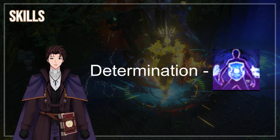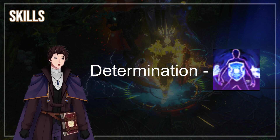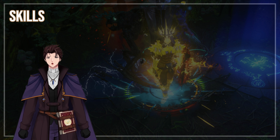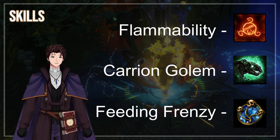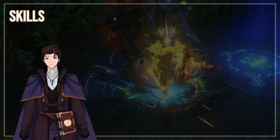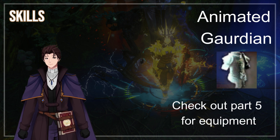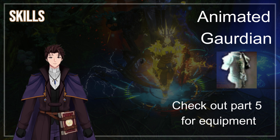If you're lacking in defense, I could also recommend replacing Anger with Determination. The rest of the gems we are using are Flammability, Carrion Golem supported with Feeding Frenzy, and your choice of Travel Skill. Lastly, we can't forget about our Animated Guardian — in part 5 of this video, I talk about some equipment for our Guardian.